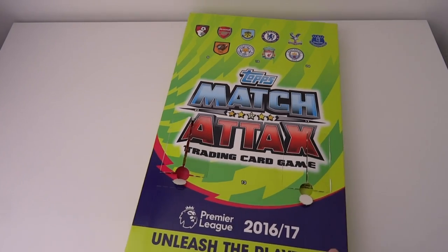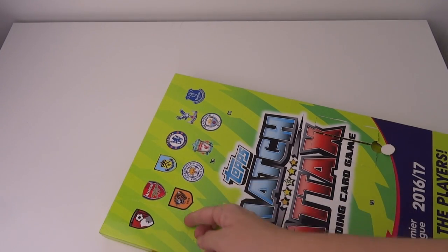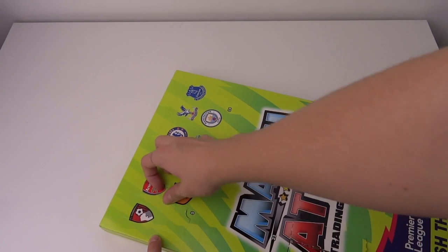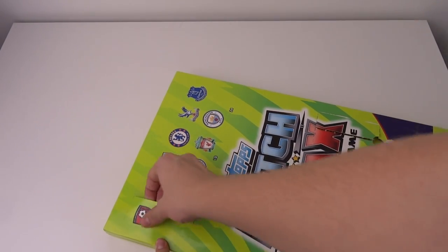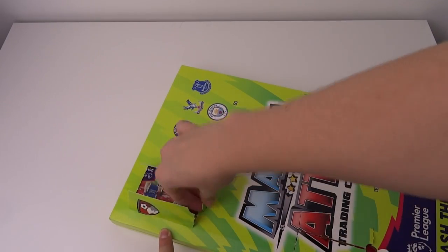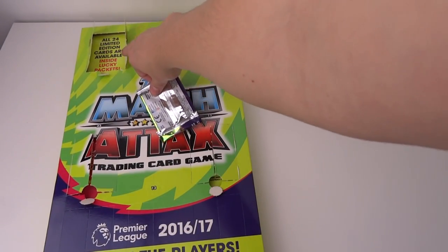The support on these advent calendar videos has been immense. So day number five is just up here with the Bournemouth, Arsenal, and Hull City badge on top of it. Let's see what we can get inside this door. It'll obviously be a pack, but who will be in the pack — that's the big question we're all looking forward to!